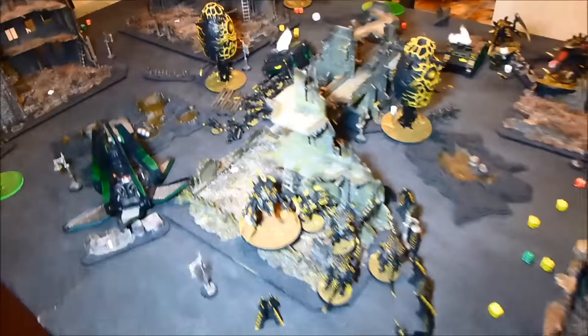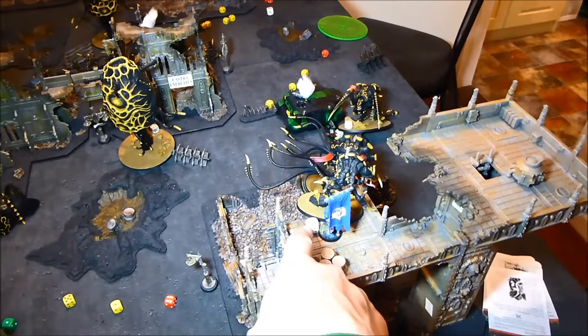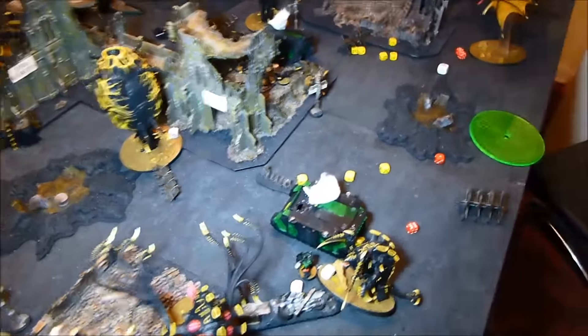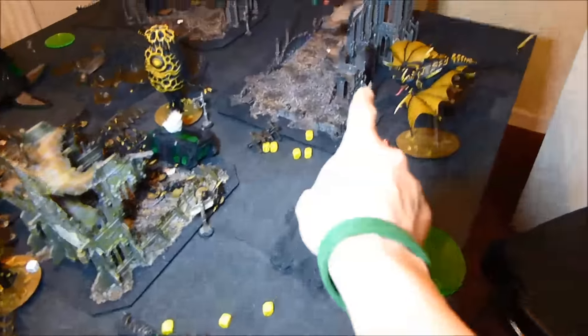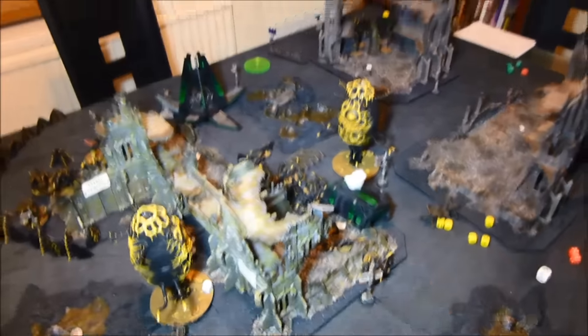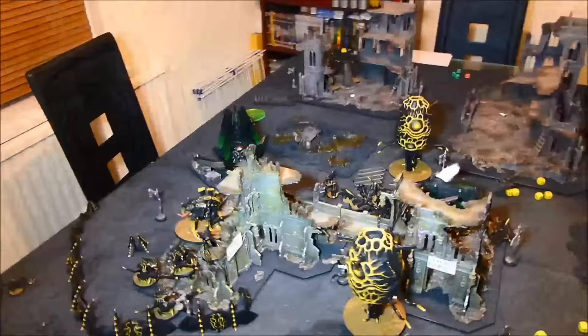Tyranid turn six. I shot out the three guys that were there with the pod and Gants. Went into combat here and killed the one guy. Tigarius is down to one wound — he took a Perils earlier. Continued the other assault — no wounds done. The Harpy assaulted and killed the Thunderfire Cannon. On the other side of the table I failed to get Warp Blast off but assaulted the Skimmer and got one hull point off — still contesting.